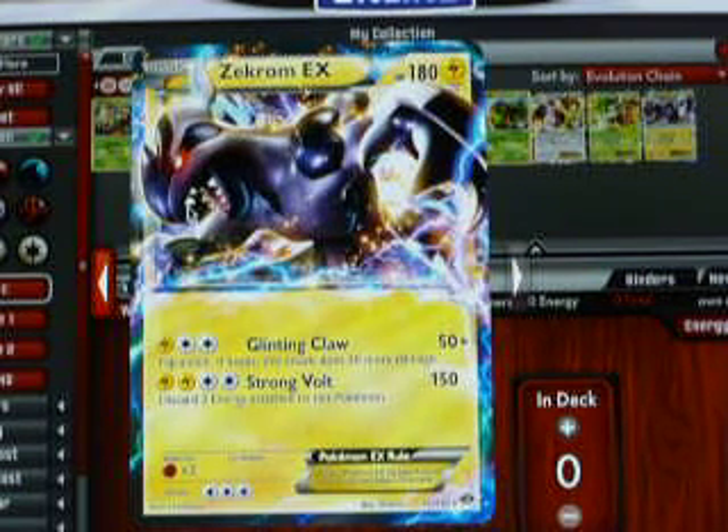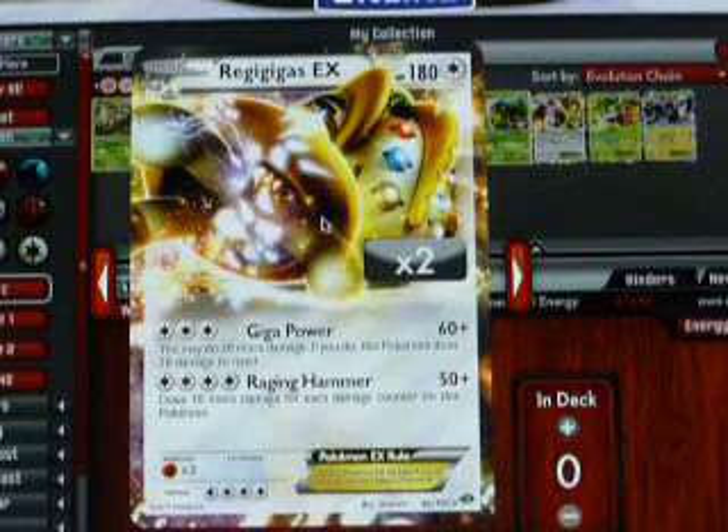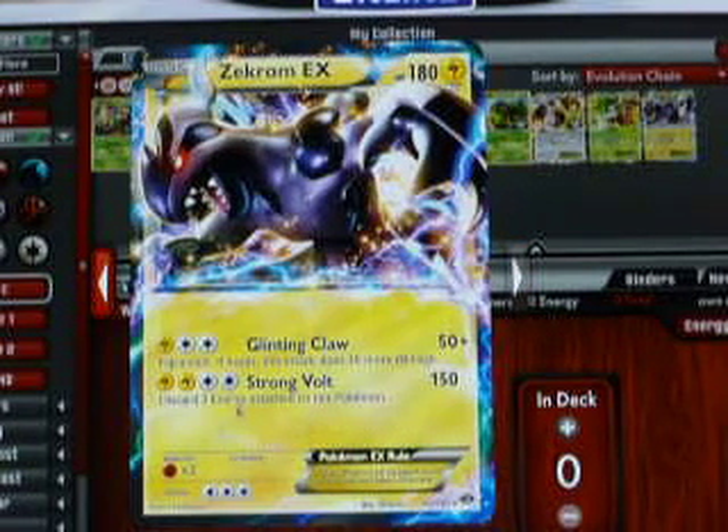So far we opened about a booster box and a half online. I was expecting four EXs and I did get four — because of this guy. Just end off with this guy, super cool. Zekrom — see his eye. Love this card.